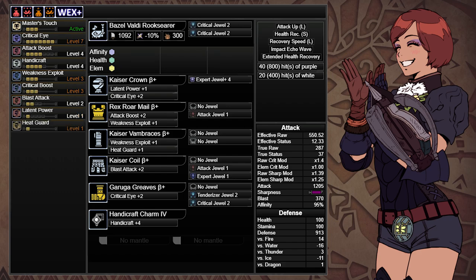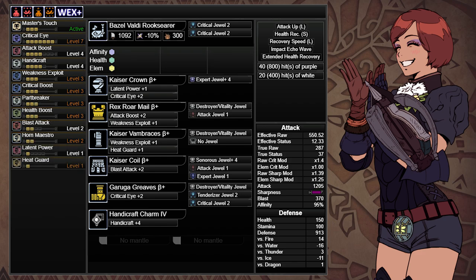Since we have a lot of slots remaining, we can add in three levels of Critical Boost as well. As usual, we'll want two points in Horn Maestro. Next, we'll use three level 4 slots and add in three Destroyer/Vitality Jewels. If you don't have this jewel, you can simply slot in level 2 Destroyer Jewels instead.